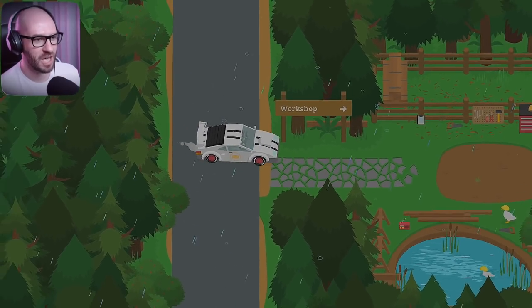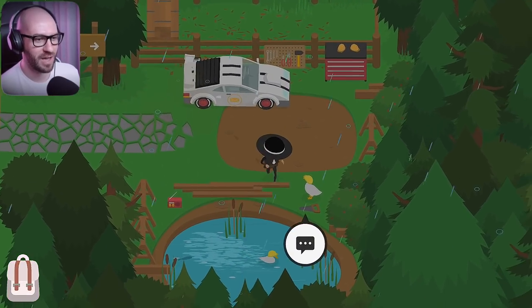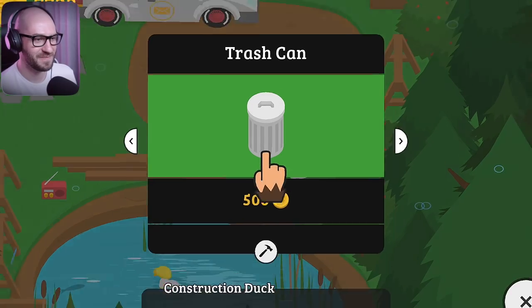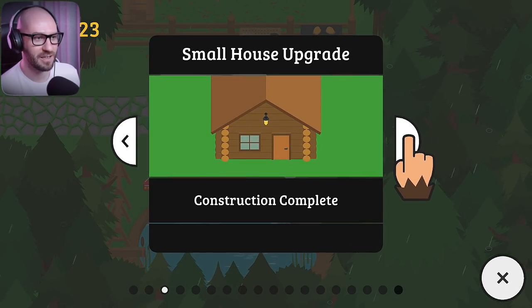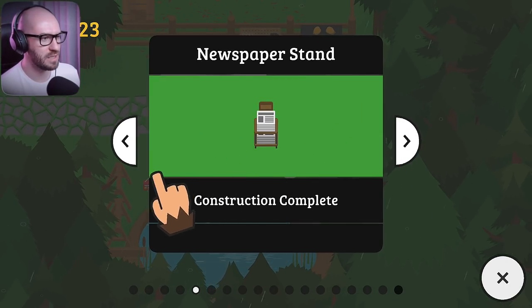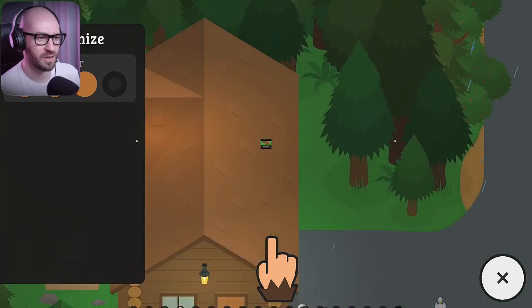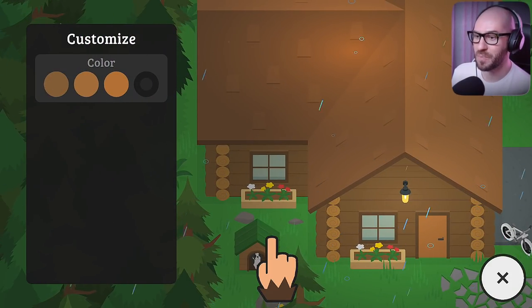Why don't I have a little chat with the duck here and see if we have some new things we can explore. Back for more construction, huh? Look at this — we can make a trash can. Wait, what is this? We definitely didn't have this before. We can customize the look of our house and personalize it. No freaking way — this is so good!